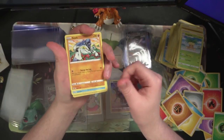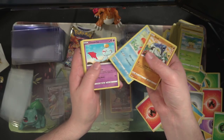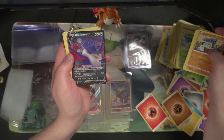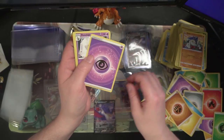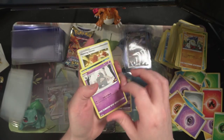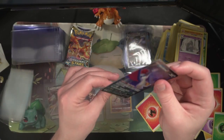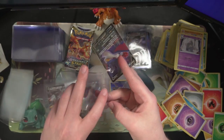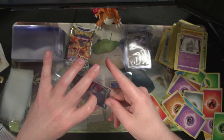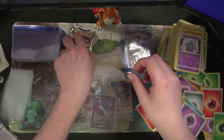Got a Sawk, Corafin, Gallade, Chimchar, Brummie, and a Honchkrow. And that's our pulls so far for the box as a whole — right hand side is still definitely winning on the awesome pull spectrum.